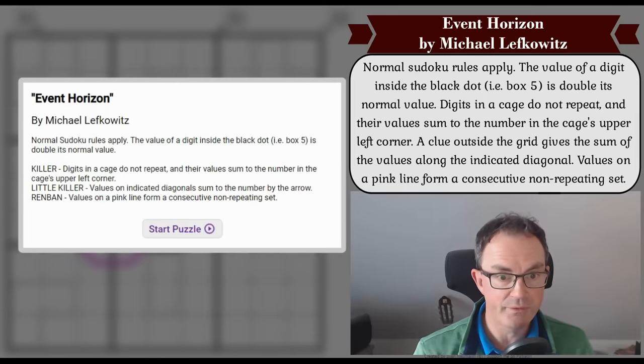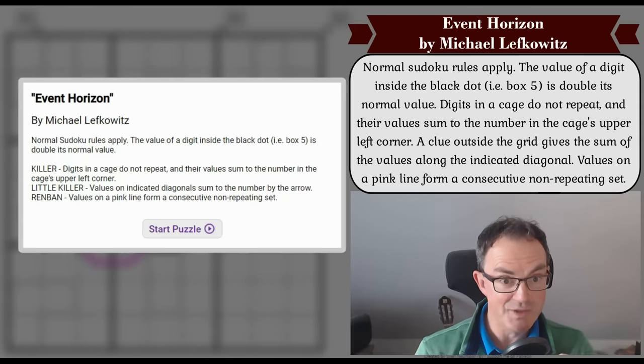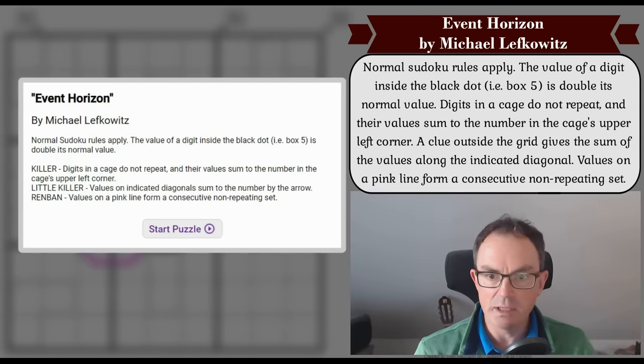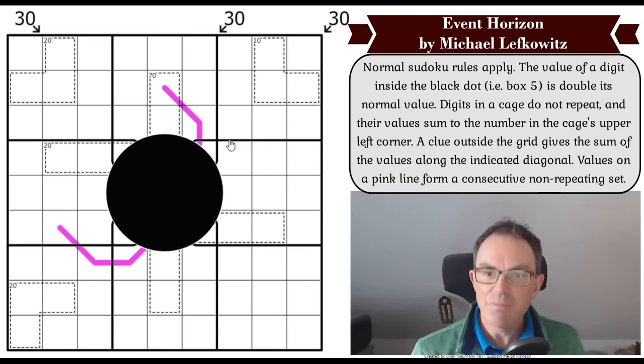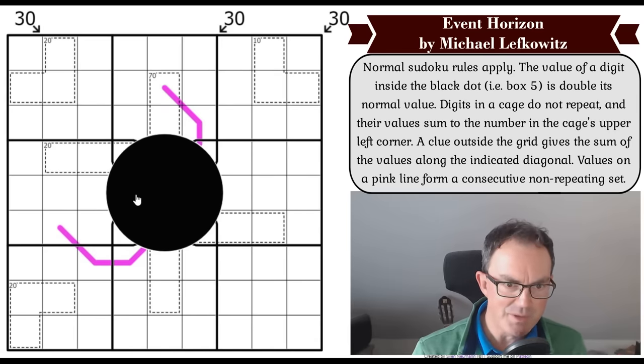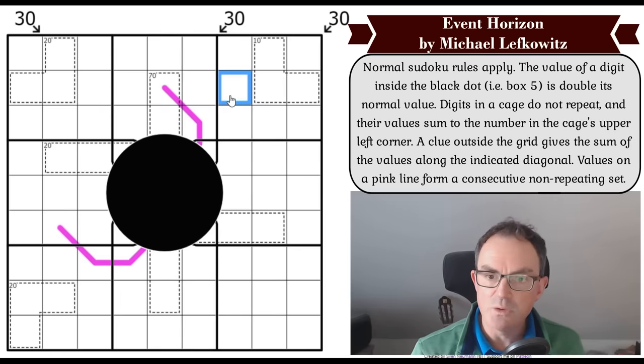We have got Event Horizon by Michael Lefkowitz — I'm sure it's pronounced Lefkowitz — who sometimes constructs under the name of Juggler, I believe. Let's look at the grid. Whoa, what is that? Oh, I actually can't click on it. What's Event Horizon? Oh, the black holes — that is an event horizon thing, isn't it? A black hole. I don't seem to be able to click on the black hole. Let's just read the rules together, that might make more sense.